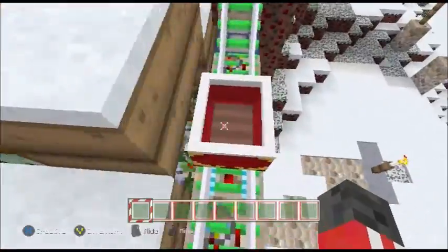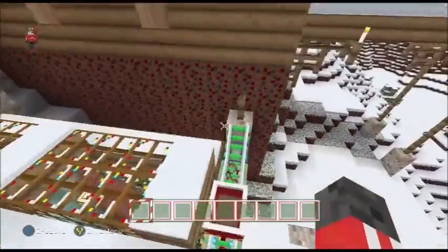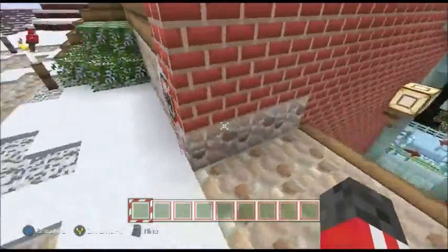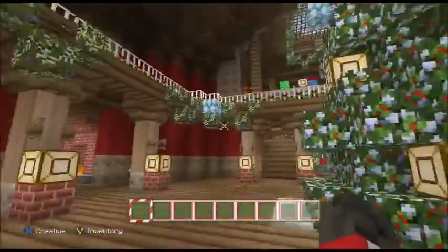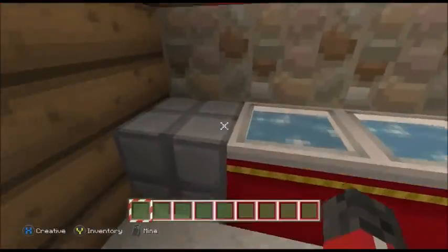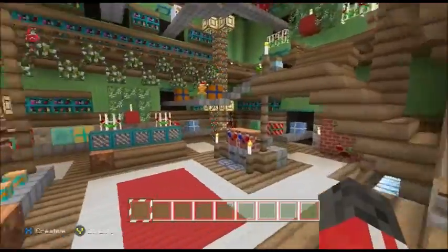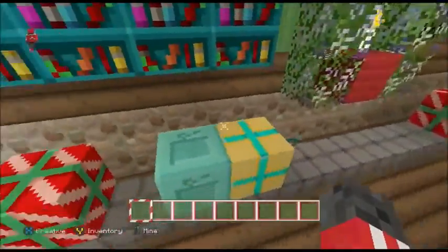I think we need to get this going. There we go, and this is a train station down here, but we'll have a look at that later. So this is Santa's house — giant Christmas tree here, got some Christmas puddings, nice little fireplace here, some cauldrons, a lot of stockings. You must have a lot of children. And we have like a conveyor belt of presents.